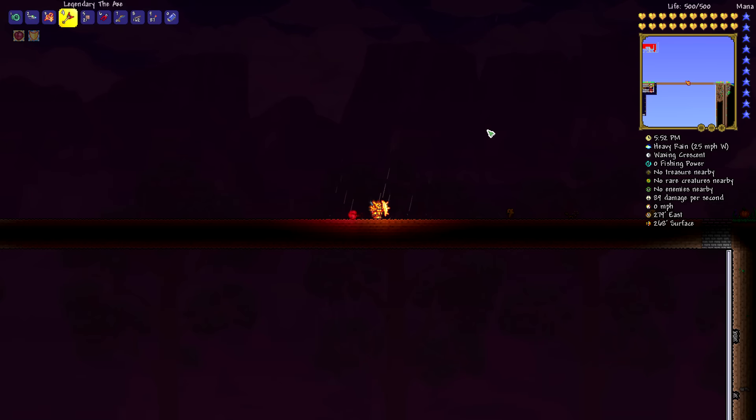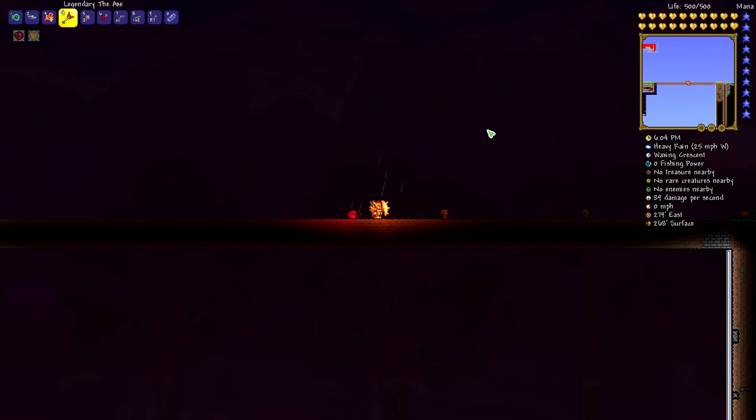We're talking about how we're going to defeat the twins. We're going to start with a bit of a gear preview — or review, depending on what you're looking at. We're going to look at the spot that we made to fight them, and then we're going to look at the fight itself. We're going to take a look at the weapons we'll be using for the encounter.